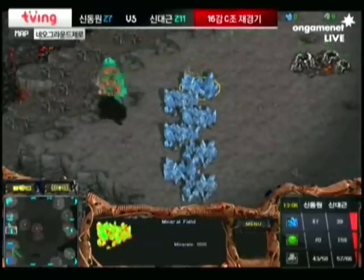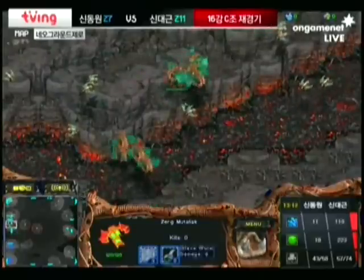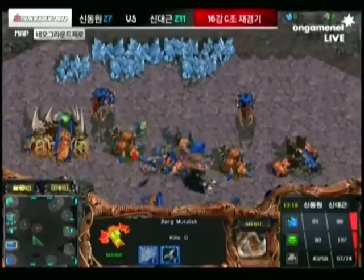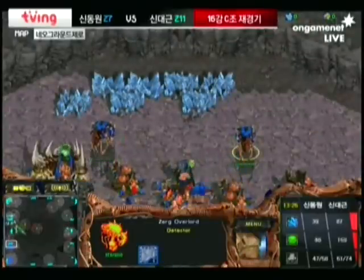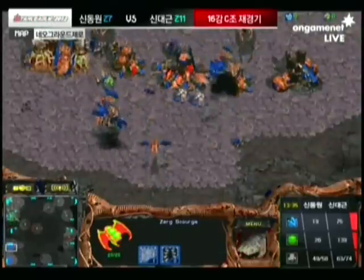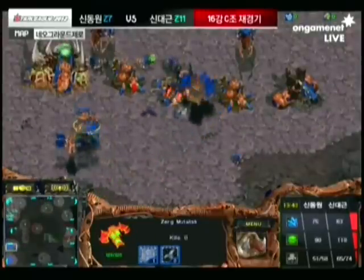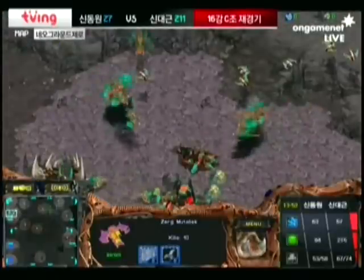Here comes Haiva down again with a bunch of Scourge — another round of Scourge positioned and waiting for Hydra to strike. Hydra has resaturated his extractor at least, not mining from the minerals, as Haiva was floating over just to confirm. He would have been able to easily snipe drones if they were on the minerals. Lots and lots of Scourge in the air for Haiva — the Mutas going back and forth, staying warm as the pro gamers like to say.